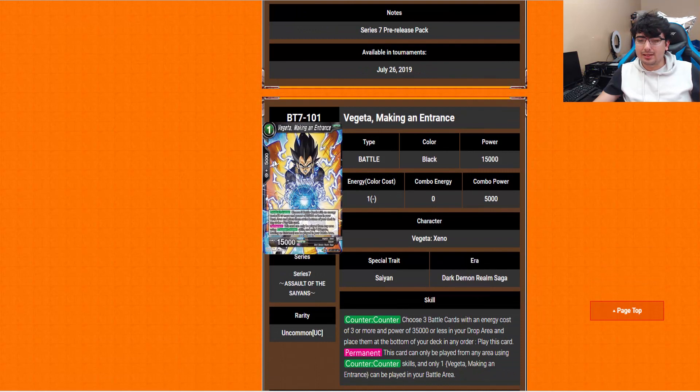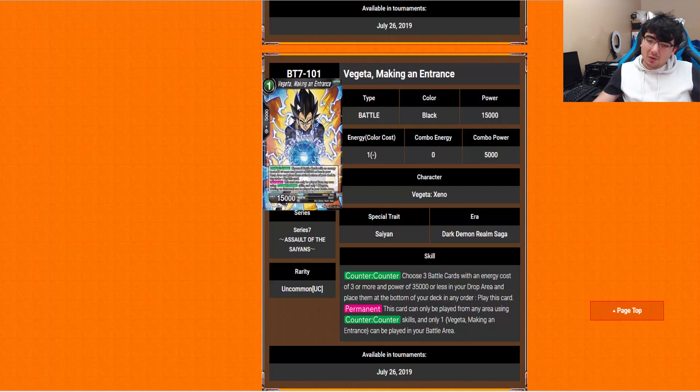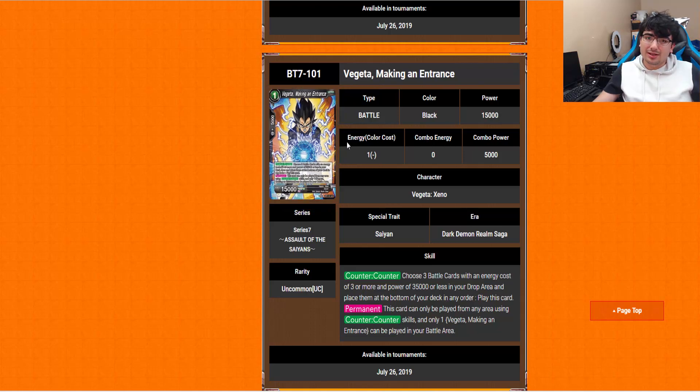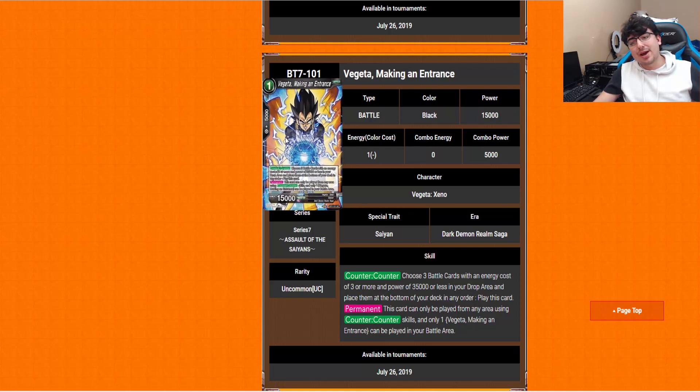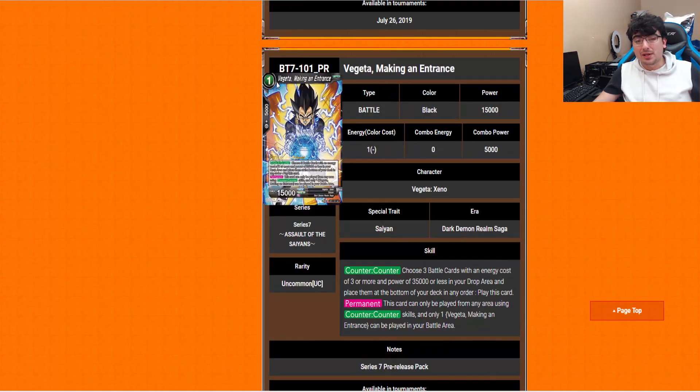Vegeta Making an Entrance is a counter to a counter — when your opponent plays a counter, you get to play this. Choose 3 battle cards with an energy cost of 3 or more and 35,000 power or less from your drop area and place them in your deck in any order, then play this card. This card can only be played from any area using counter. This is like a much better version of the other Janemba-fighting cards, and black needs it the most. It's definitely justified that black gets the best recycle version. And it's only a 1-drop counter-counter — really, really good, especially against Janemba Mill since they play so many counters.